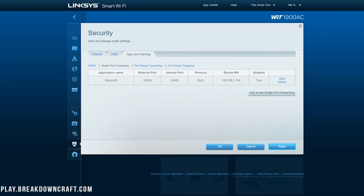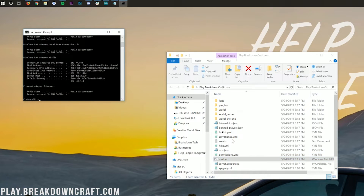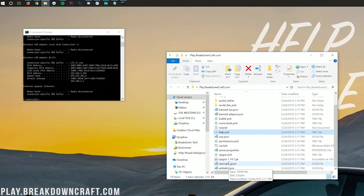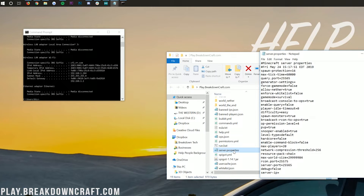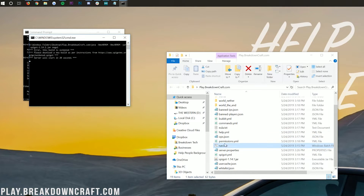We can now minimize our browser and go back to the desktop. We want to go into our server.properties file — double-click on it and it's going to open with Notepad. If it asks you where to open it, select Notepad. Once you're in here, find server-ip and take your IPv4 address and put it next to server-ip. In my case that's 192.168.1.184. Then go ahead and do File, Save on the server.properties file, and then double-click on the run.bat file to start the server.